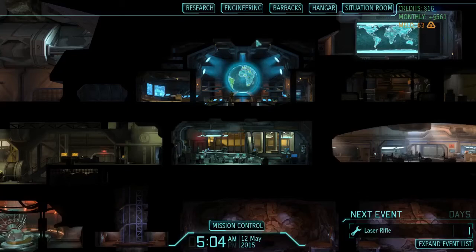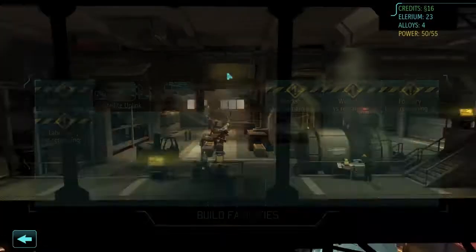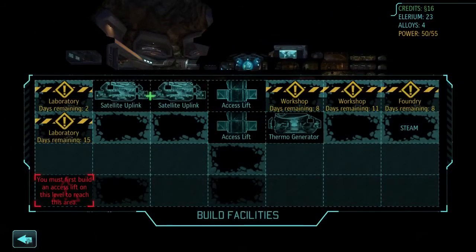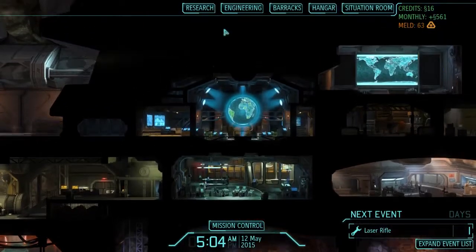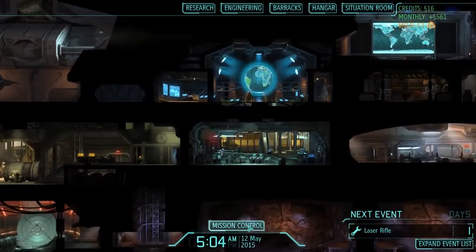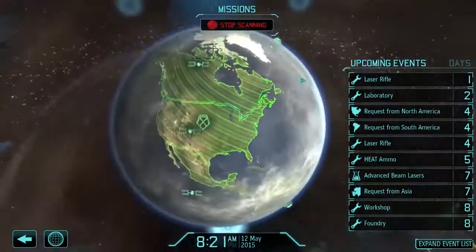Hello everybody, welcome back to another episode of XCOM Enemy Within the Longhorn Mod. We've got a bunch of stuff building, so not much else for us to do. We don't have any money. We want to build the Satellite Uplink as soon as we can, but we need cash for that. We do have enough engineers now, thankfully. So to get cash, we'll scan and do some missions.